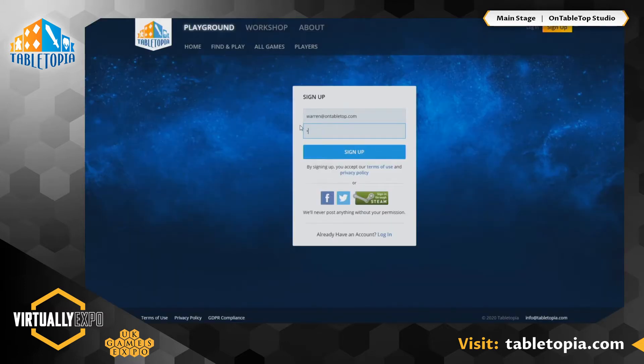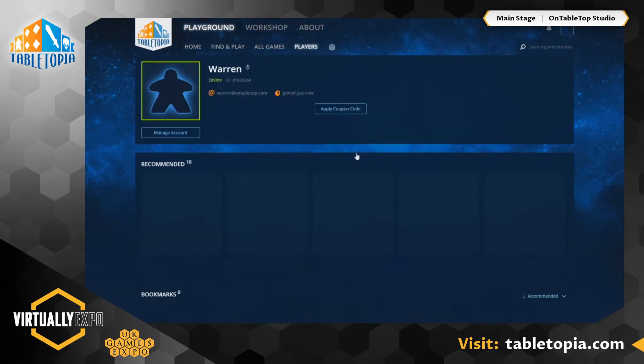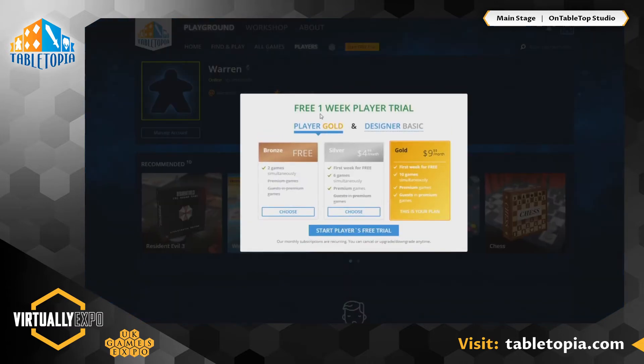Let me put in a password. There we go — click sign up. And I'm in. You've now created an account. It will give you the option to have a 30-day trial of our gold membership access.